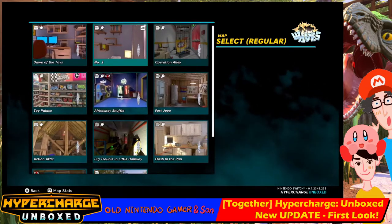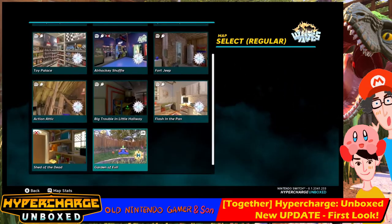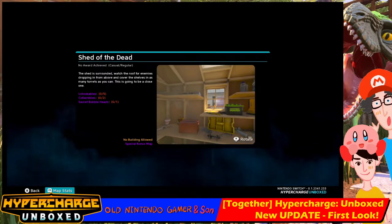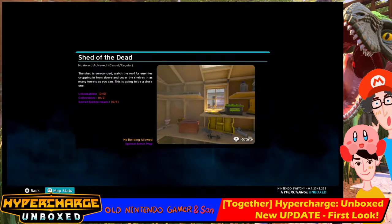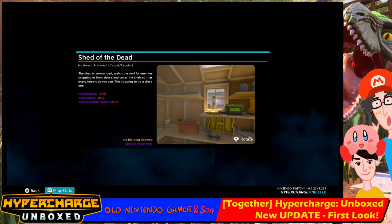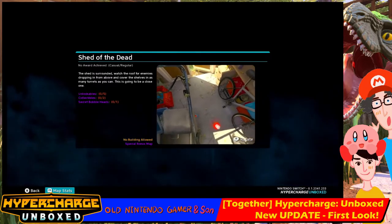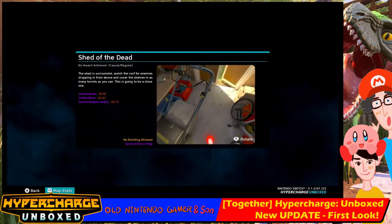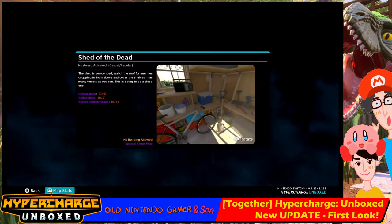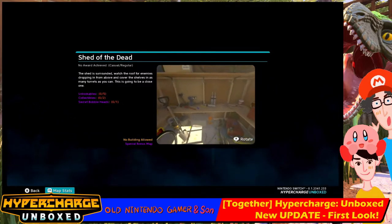One of them was a reworking of the tutorial level called The Lost Isle. Maybe that's only in the tutorial. So we've got Shed of the Dead — no unlocks. This is a new, smaller level. The shed is surrounded — watch the roof for enemies dropping in from above. Cover the shelves in as many turrets as possible. There's another bicycle there — gorgeous! We'll be trying that out at a later juncture, maybe tonight with Morgan. I'll drop a video about that new map very shortly.